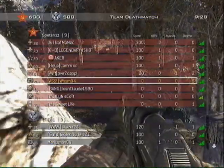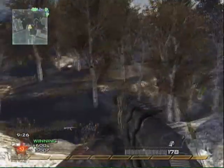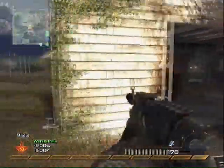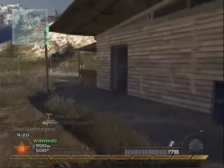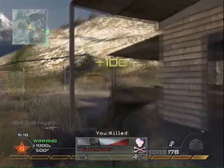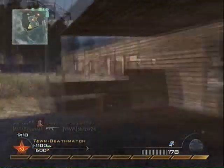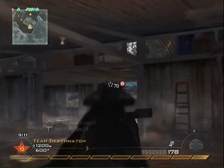I start heading down to their spawn. We've just been playing in a match with people who are nuke boosting, so I was very suspicious of them. I get a kill there, dodge a rocket somehow, manage to get another kill, and I nearly die here.